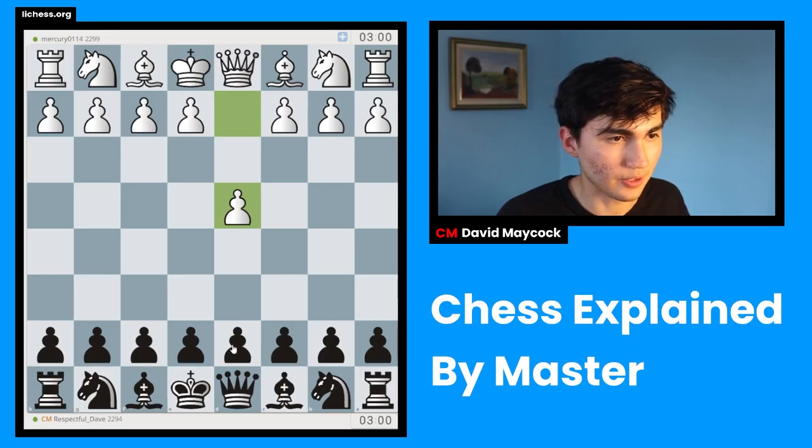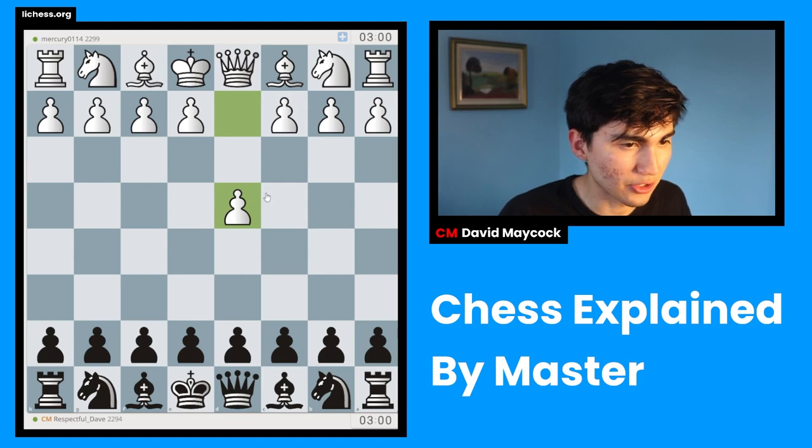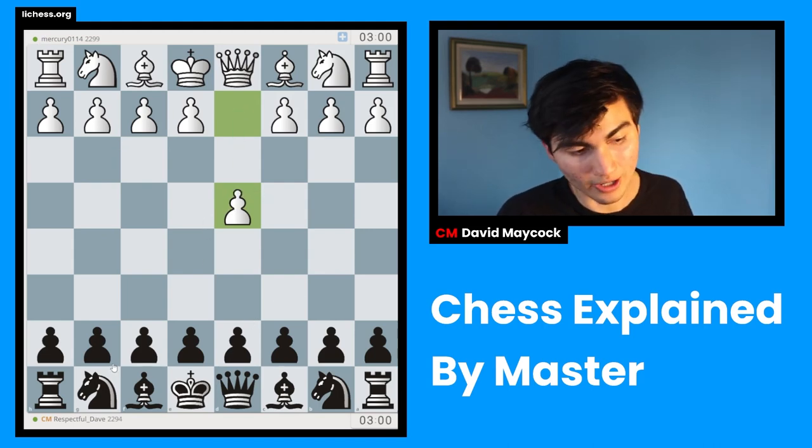Hello everyone, welcome to Respectful Dave. Today I'm going to play a game and walk you through what I think every single move. Your job is to pause the video, think about what you would play, then unpause and see what I played. We found the game against Mercury — good luck Mercury. Pawn to d4, so we have the black pieces.